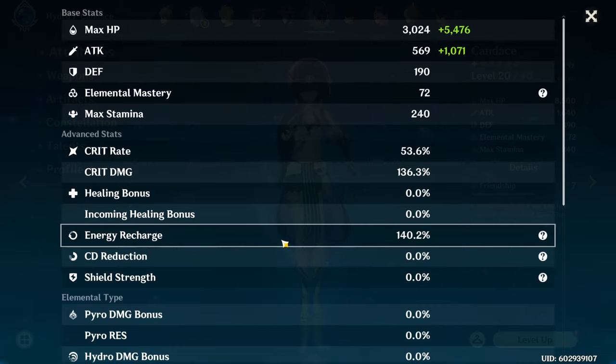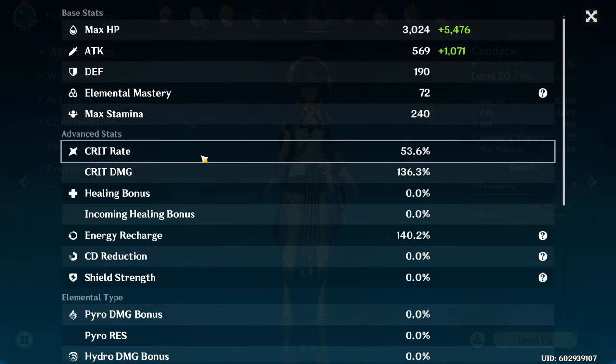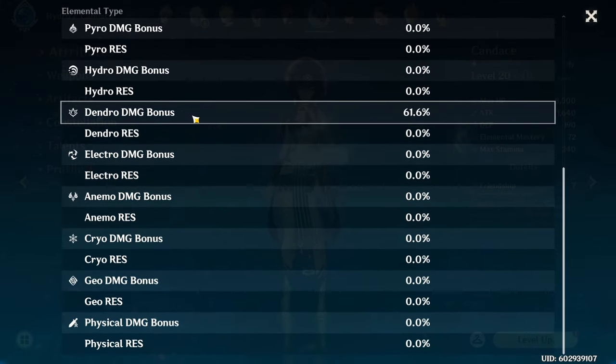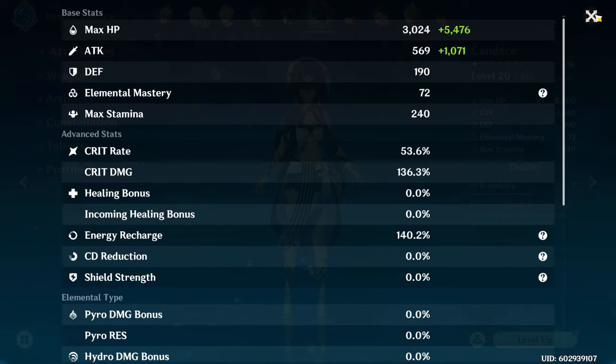Her burst skill is quite cheap so energy recharge doesn't seem to be a high priority. The same can be said for elemental mastery, because the burning reaction isn't super impressive and a lot of her skills have really nice modifiers. So I think the scaling with crit, crit damage, and attack — especially because both of her passive skills scale off attack — and of course dendro damage, seem to be quite straightforward priorities.